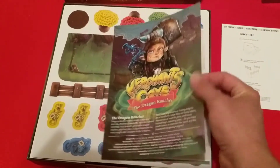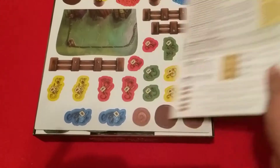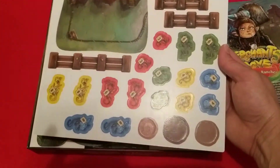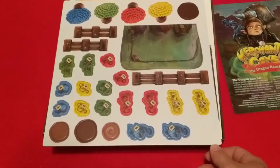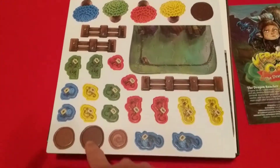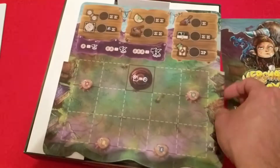We have the Dragon Rancher rulebook — the layout and all that, just like the others, just a couple of pages. I thought they were going to be longer but I'm happy with what they are. We also have the punch board with the pen, the fence, the poop tokens, the goods, and the dragon ranchers.